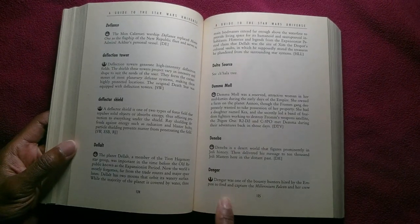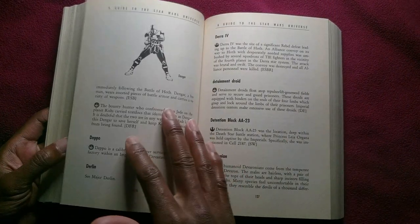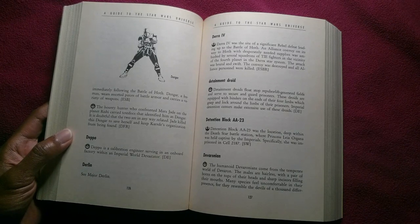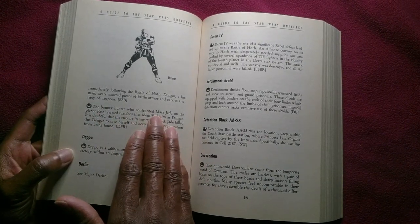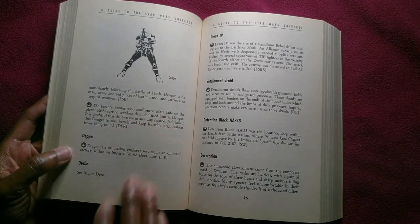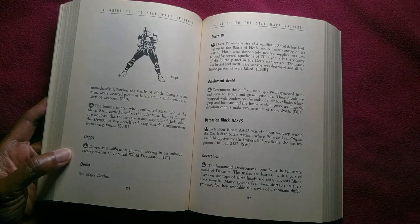Dengar was one of the bounty hunters hired by the Empire to find and capture the Millennium Falcon and her crew, immediately following the Battle of Hoth. Dengar, a human, wears assorted pieces of battle armor and carries a variety of weapons. The bounty hunter who confronted Mara Jade on the planet Rishi carried text docs that identified him as Dengar, though it is doubtful the two are in any way related. Jade killed this Dengar to save herself and keep Karrde's organization from being found.